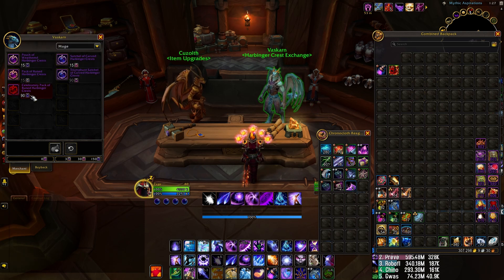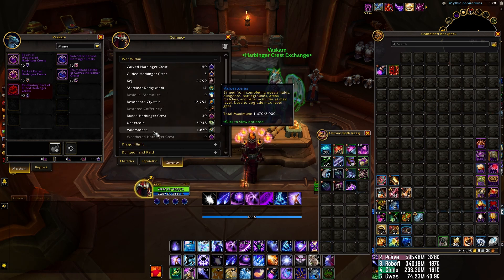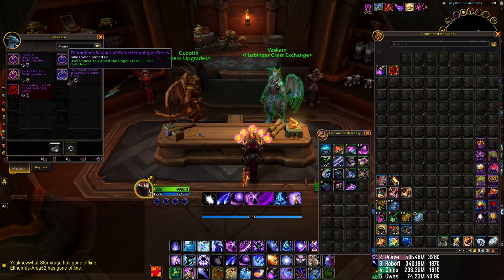People are getting confused because all of these look the same. The way this stuff unlocks is that once you hit a certain quota of gear — once you get to the point where you can no longer use your withered crest because withered crests only take you up so far — you're getting up to that 606 gear. Once you get past 606, you can start using your withered crests to upgrade them to the next tier.